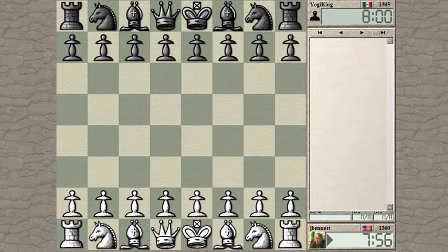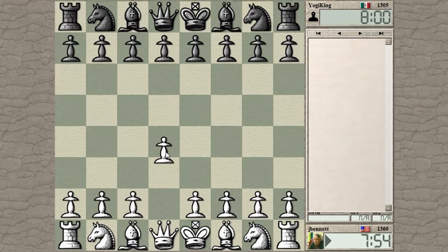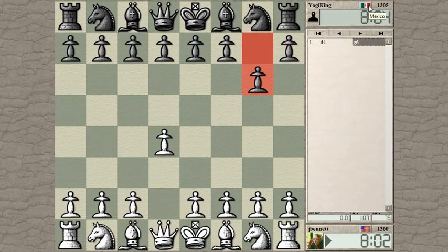Yogi King. Let's start out with D4 again, see if we get a real D4 opening this time. Yogi King is from Mexico. D4, G6.